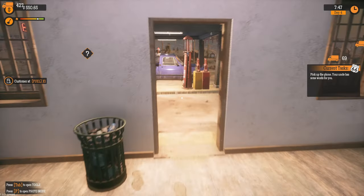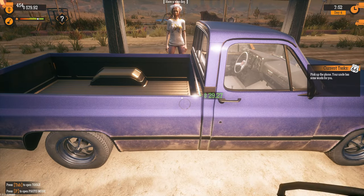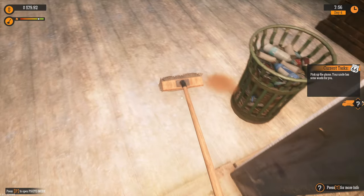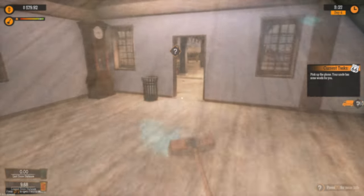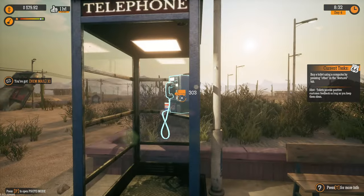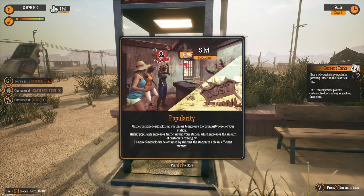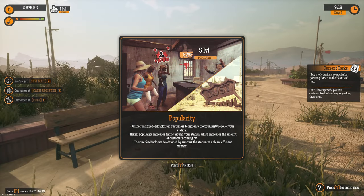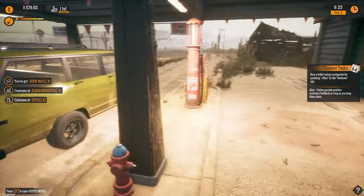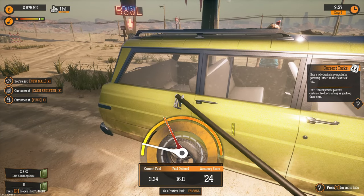We need to sell a lot more to get this party started. Let's make sure everything is cleaned — oh what a mess. Another phone call, let's do it again. The population needs to be happy — okay, that's fine, we can do it. Let's make sure they all get fuel and are happy.